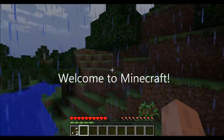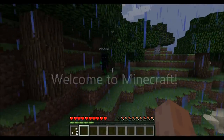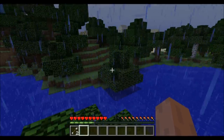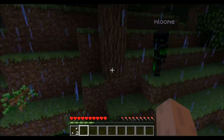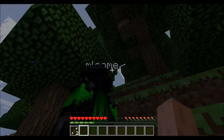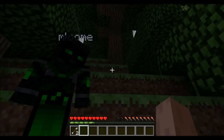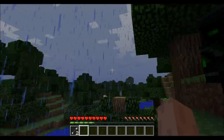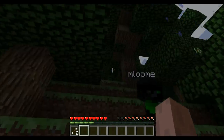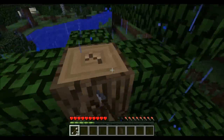Hello everyone and welcome to Minecraft. I'm here with my friend Mitchell, who's going to be going through this journey with me. We just spawned in the world, and we're going to build a castle — a small castle. First thing we need is wood, so we're going to get that.